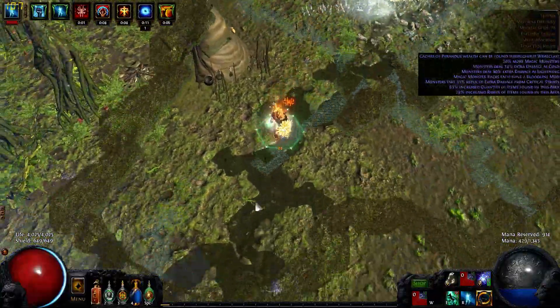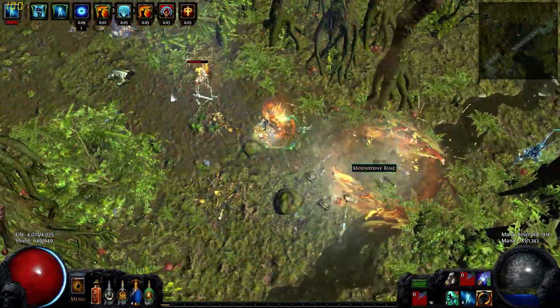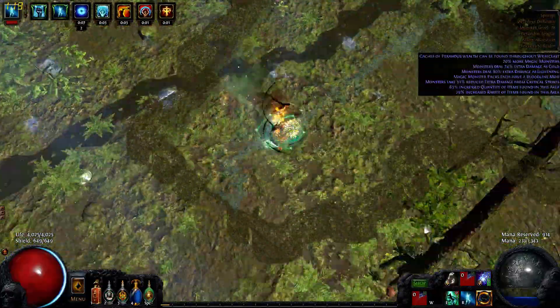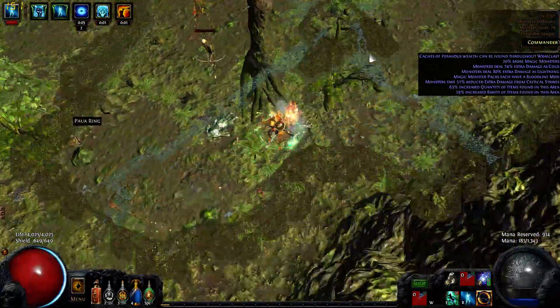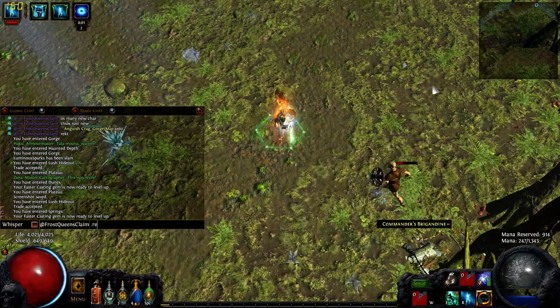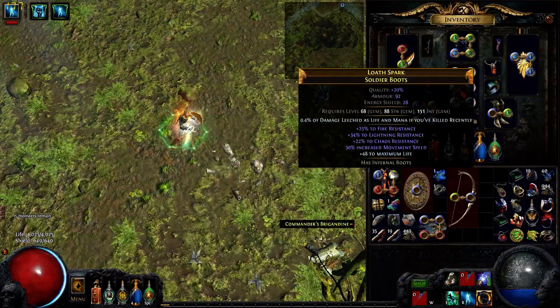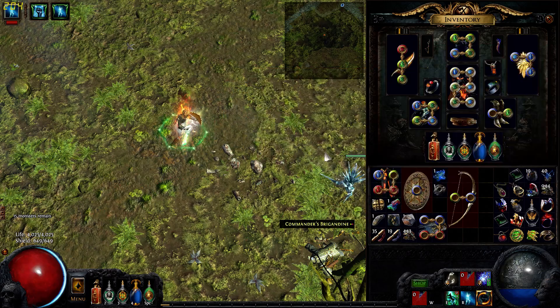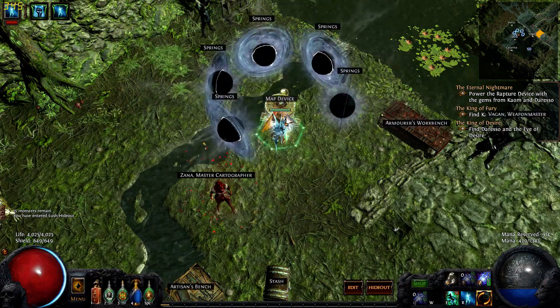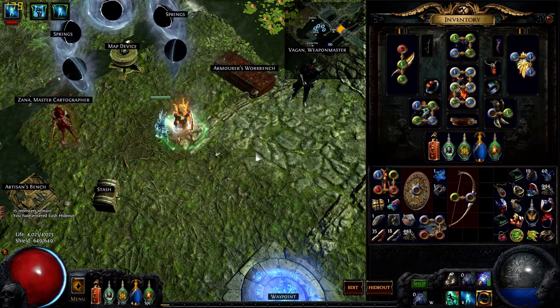I'm trying to find the rest of these mobs — they're hiding somewhere. That should be it, probably like 15 left. There's the video, clearing the map with these boots. We don't need these. Let's go to our skill tree and take a quick look at what's going on here.